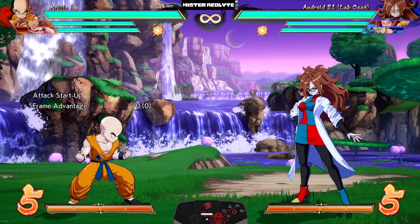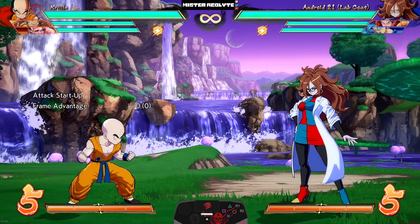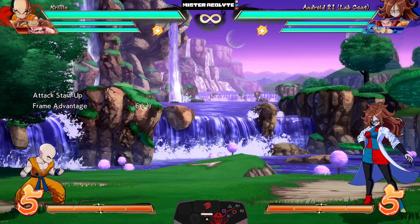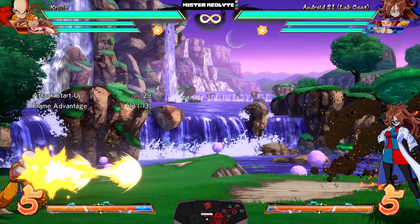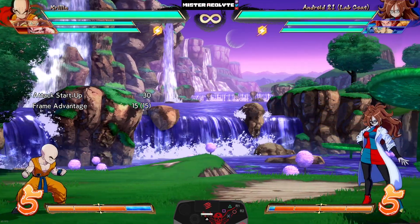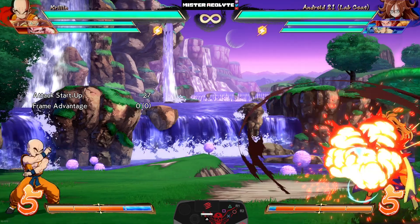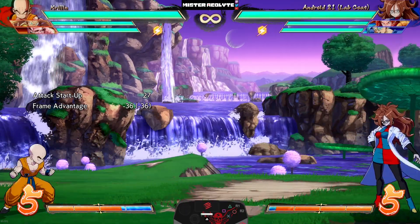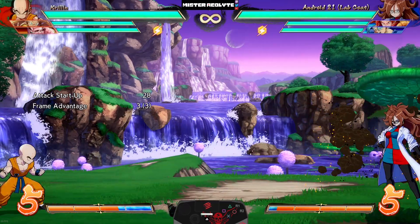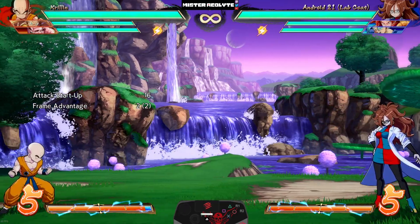Krillin got some very nice changes to his zoning, neutral, and mix-up potential. First, they buffed his Ki Blast — it comes out much faster. Not only that, they reduced the recovery on the additional input, so when you curve it he has much less recovery. They did the same thing to the jumping version.